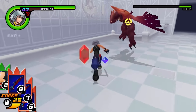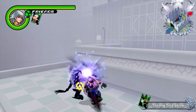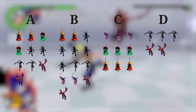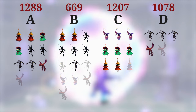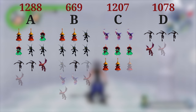Now that we've covered the fastest way to kill each of the possible waves of enemies, we'll take a look at what yields the most EXP over time. The Heartless yield the following experience when slain: Wyverns yield 270, Wizards and Neoshadows yield 269, while Shadows, Red Nocturnes, and Green Requiems all yield 80 experience. In possible encounters A, B, C, and D, and with the technique shown previously, the encounters will yield this much EXP: A yields 1288, B yields 669, C yields 1207, and D yields 1078.